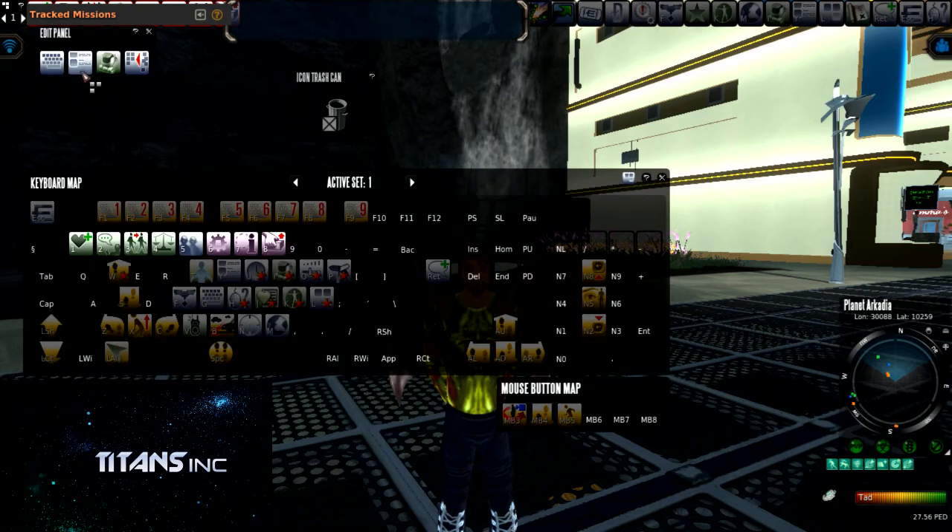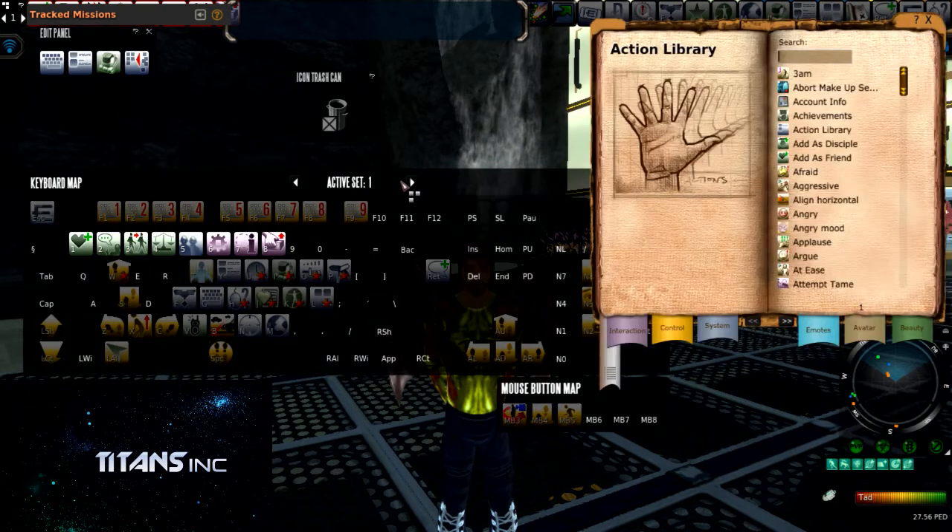Next you are going to go into your action library, and this is a giant book full of a multitude of different options that you can place either on your keyboard or your desktop. That is your choice.